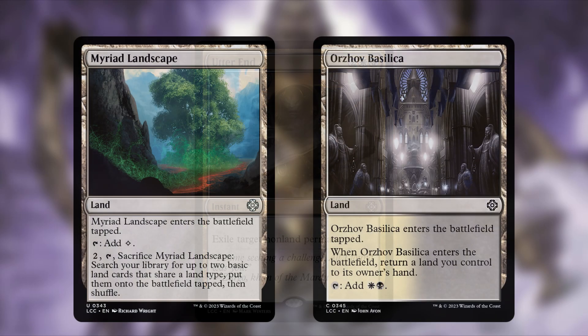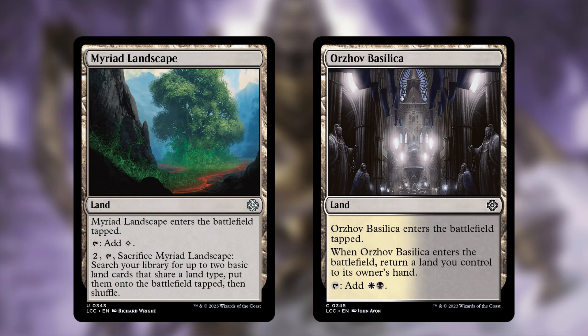For land cuts: Myriad Landscape always enters tapped, taps for colorless, and you can pay two mana, tap and sacrifice it to search for up to two basic lands that share a land type. It's just a very slow, mana-intensive land — it gets removed from almost every deck on the channel.